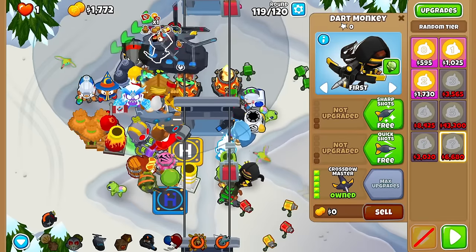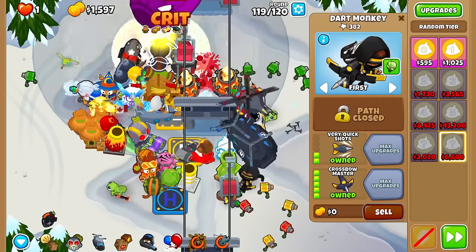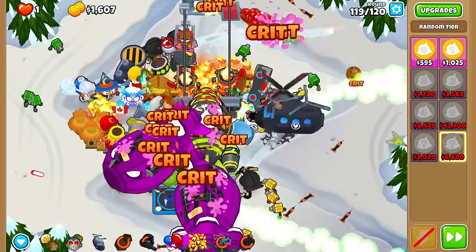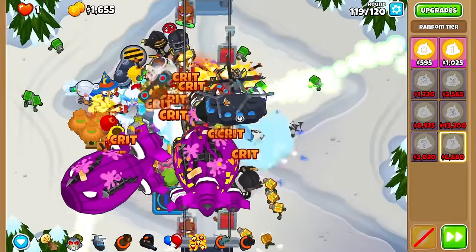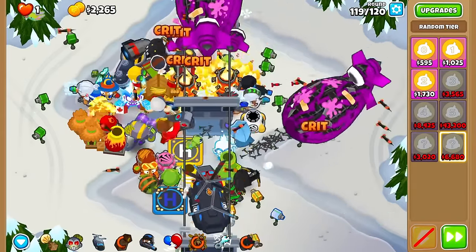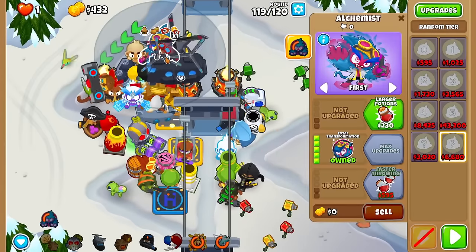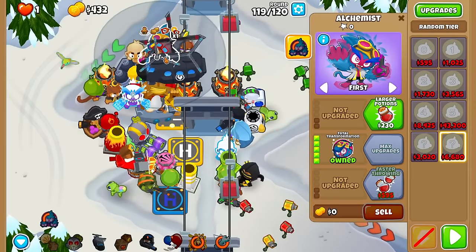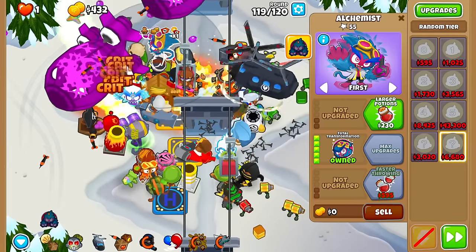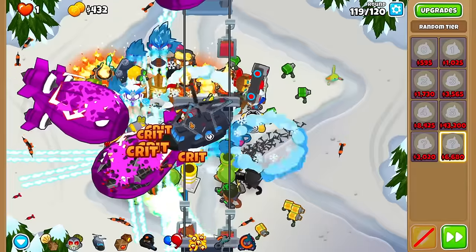Our new towers are not that great — we have a Super Glue and a Crossbow Master, but I'll use another two of my upgrades on this guy. I definitely shouldn't have thrown away the Avatar of Wrath — that was such a good get. And as expected, I still cannot pop the BADs. I need a tier 5. 10 rerolls later and I got Total Transformation, which is actually not a terrible tower.